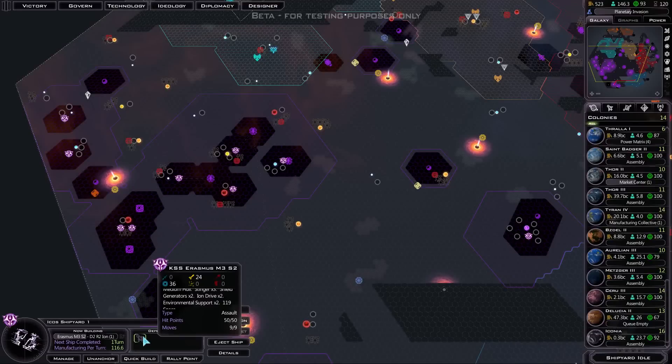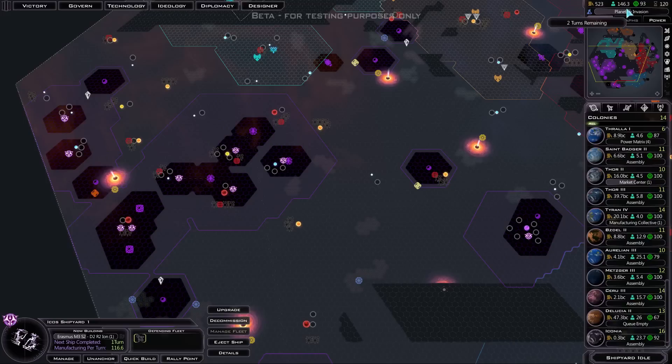Hi everyone, welcome to the 14th video of my Galactic Civilizations 3 Beta 3 Let's Play, playing as the Yor Singularity. In the previous video, I finally managed to get the right techs that have allowed me to build up a military. So I'm starting to make these new Erasmus Missile and Shield Defense ships, and I'm going to be making use of those quite shortly after I've gotten Planetary Invasion, which is only a couple of turns away.